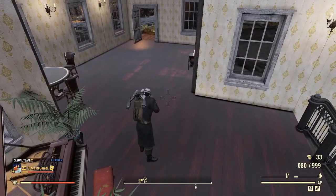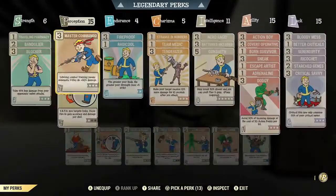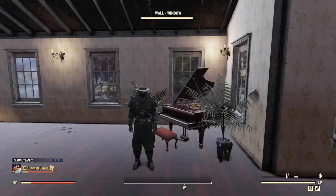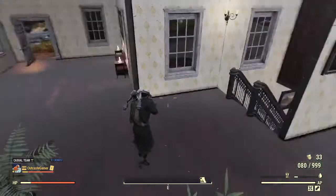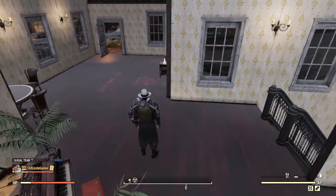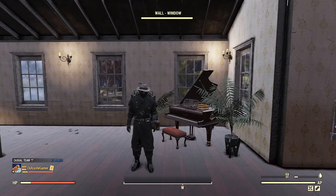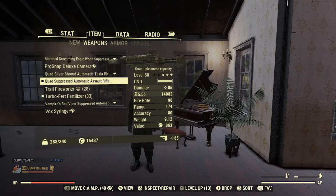I do have Speed Demon, which increases my reload speed, and I do have the Ground Pounder perk at rank two, which increases reload speed. Let's take that off for just a moment — still very quick. Honestly, I think if they increased the base ammo capacity of the assault rifle by 25%, it would be a genuine competitor with the Handmaid and the Fixer. Unfortunately they haven't done that, so it is still kind of a second-grade weapon, but it is not bad by any means.